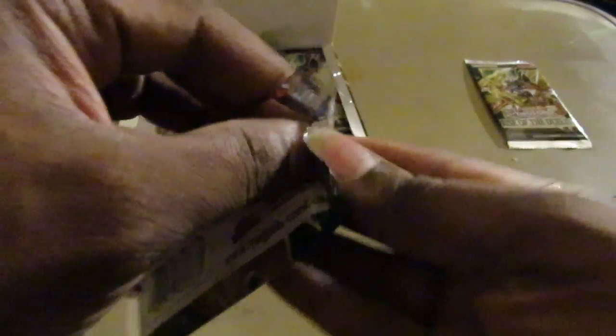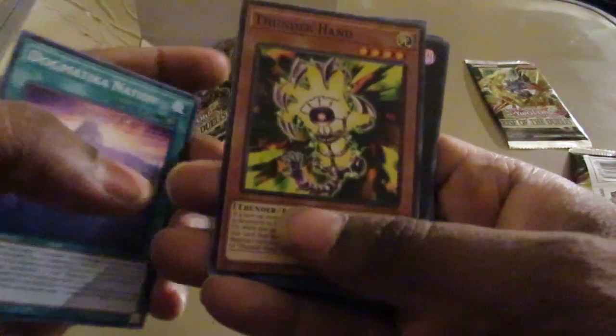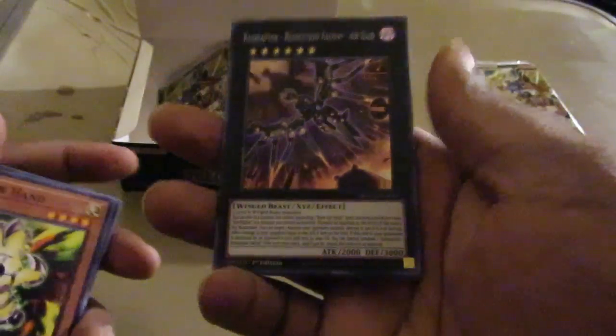Hope you guys are staying cool — I know in my neck of the woods it was 98 degrees today outside, gotta stay cool. That's some more Dark Lord action right here. Melfi Marmee, Thunderhand, and Raid Raptor Revolution Falcon Air Raid for our next Super.